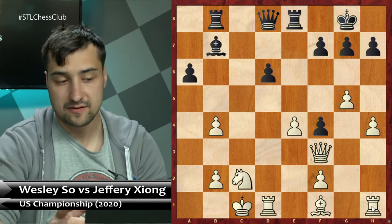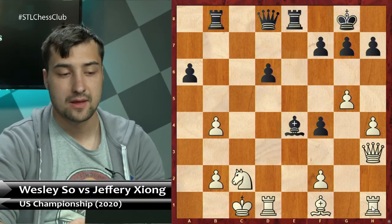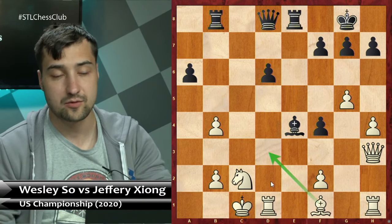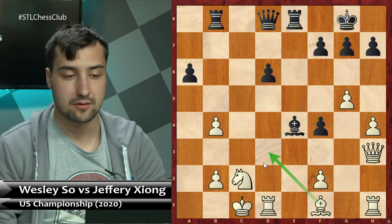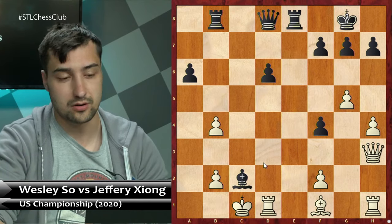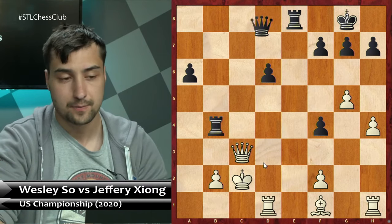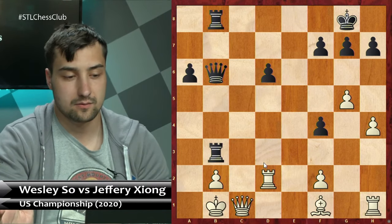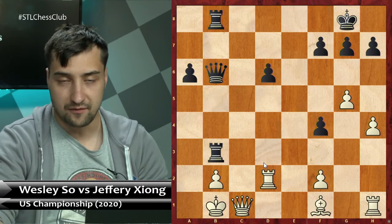If you make one mistake in calculation, the game could be over — and this is exactly what happened in this game. Wesley played Nxb4, and this was a mistake. The best move was to take the pawn on b4. After Bxe4, play simply Qh3. The point is that White doesn't have to be worried about opening the c-file because Bd3 is coming next. If the bishop comes to d3, it secures everything on the queen side and Black's initiative will pretty much evaporate very soon.